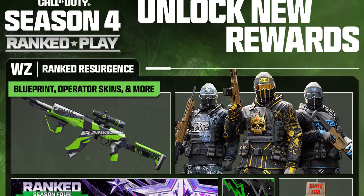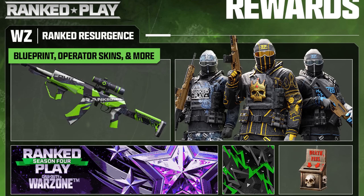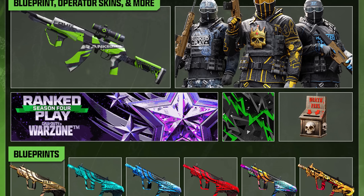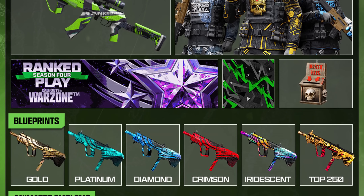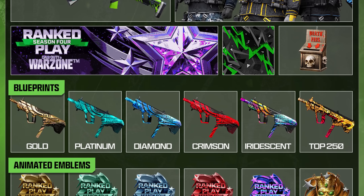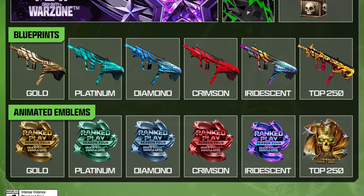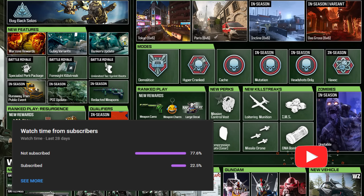For Warzone Ranked Resurgence: 25 kills or assists gets a weapon sticker, 250 kills or assists a new loading screen, 1,000 kills or assists a ranked veteran weapon camo. Placing top 7 25 times earns a weapon decal, top 5 25 times a Pro Issue SVA 545 weapon blueprint, and placing first earns a Death Fee Collection weapon charm. Depending on how high you rank, you can also get a weapon blueprint for the RAM-9, along with animated emblems starting at Gold rank.